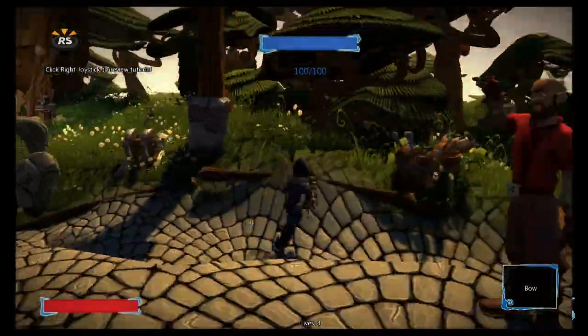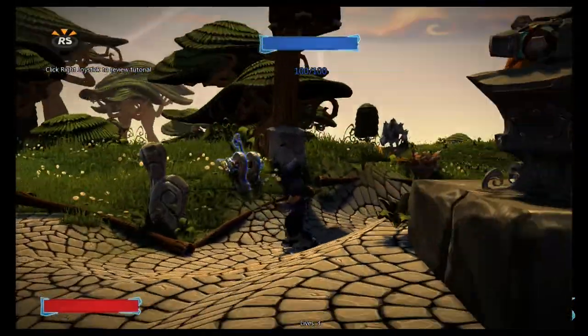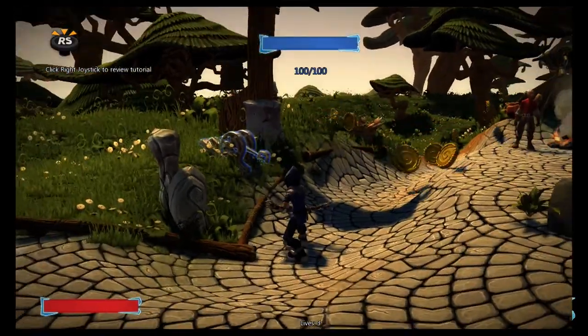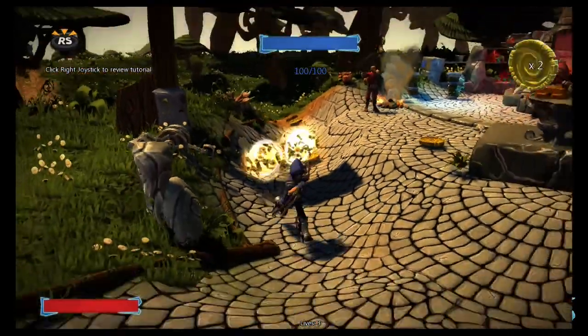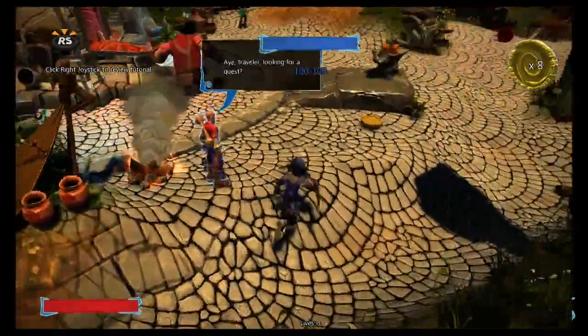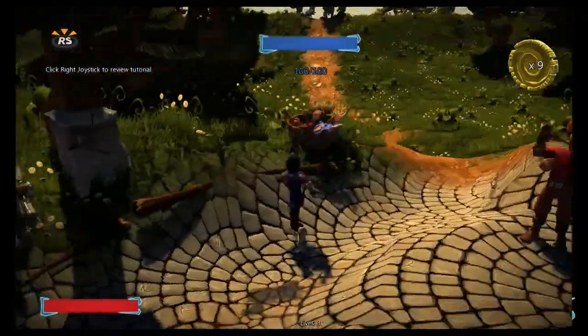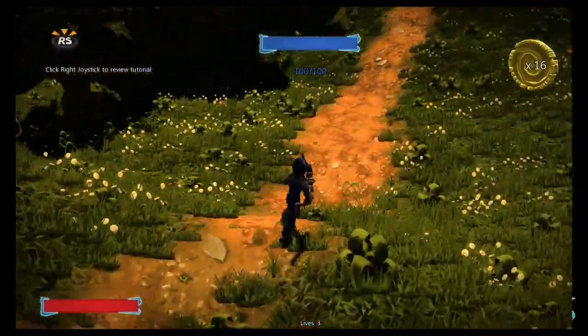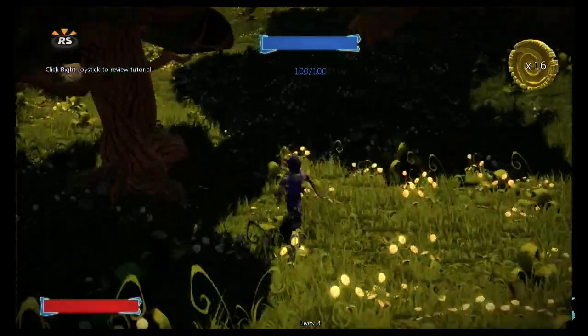Alright, here we go. And as you can see, our coin template isn't visible here. Let's give it a run — coins everywhere! So then you can run around and pick them up. If you are going to make this on more flat ground, it's going to stay together a little bit better.